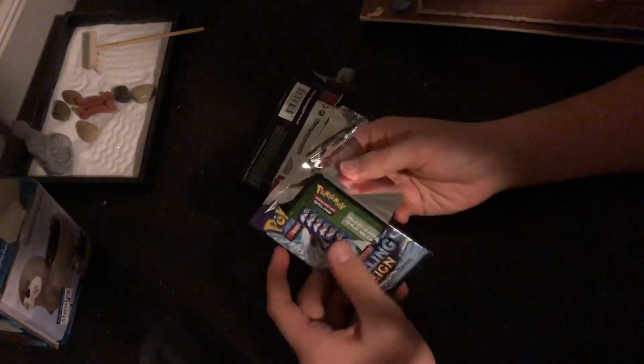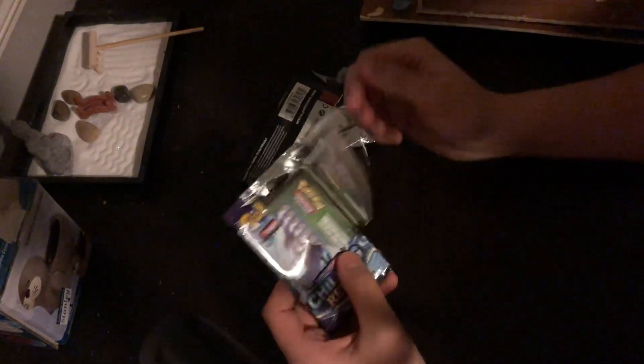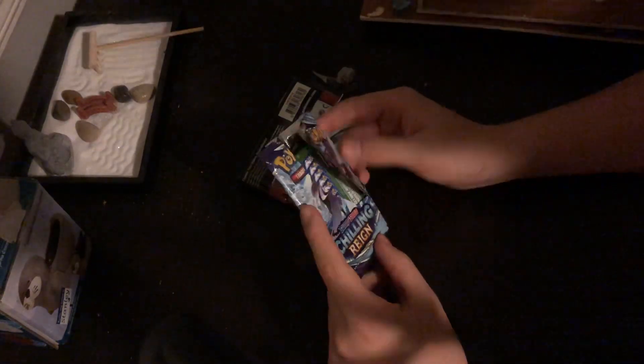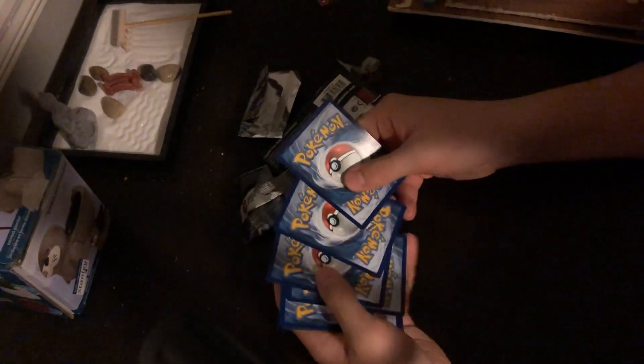Hello everyone, we got some more Pokemon pack openings. The first one did semi-good so we're going to do another one. This one is the Chilling Reign, Sword and Shield. There's a code if you want it — take it. I don't play the TCG; I still don't know how to do this.